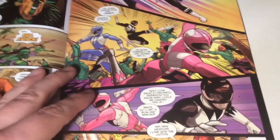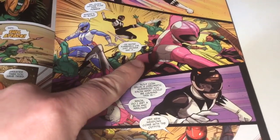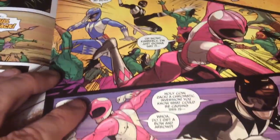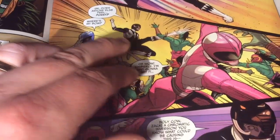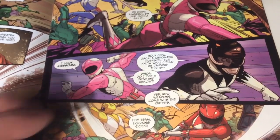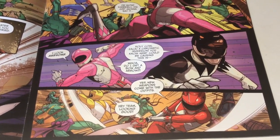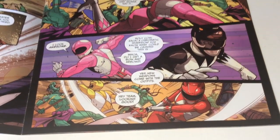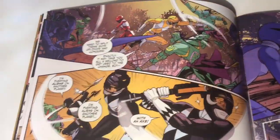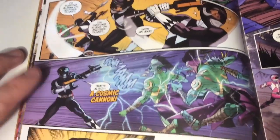Immediately something's wrong because they're all in different colors. So if I got this right, that's Zach, that's Billy, and there's Kimberly — actually, Kimberly, Zach, Billy... Zach is in the Pink Ranger outfit and Billy's in the black. God, that was confusing!